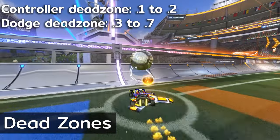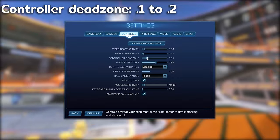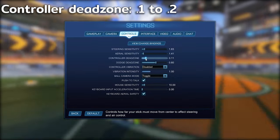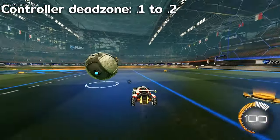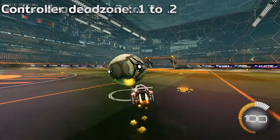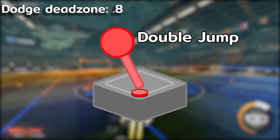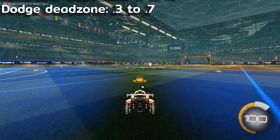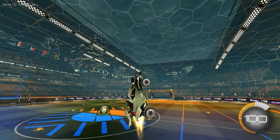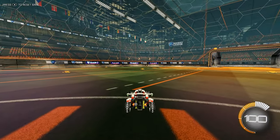Dead zones refer to how far the stick must move before it actually affects a change in input direction. For the controller dead zone, if you like more rigid control or if your controller has a bit of stick drift, you'll want to stay near the upper end of the average. A lower dead zone is more difficult to control but provides better feedback. The dodge dead zone refers to how far the stick must be pressed before a dodge is registered — for example, if it's at 0.8, anything less will be registered as a double jump instead of a dodge. This setting depends on how quickly your controller moves the stick back to neutral; on older controllers I like to set this higher to prevent unwanted backflips.